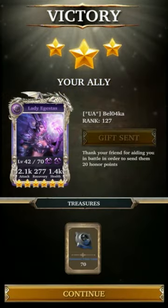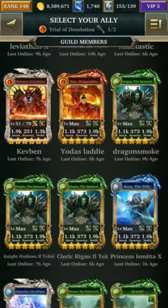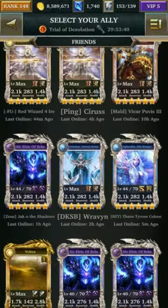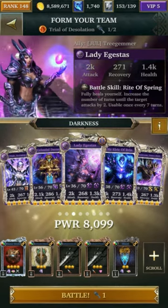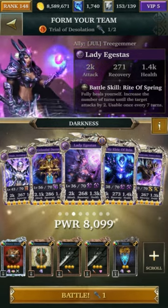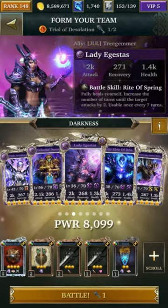I have not done a trial of desolation before. If we lose, we're going to have to wait until tomorrow to get enough tokens to upgrade, but I'm hoping we can succeed. Her battle skill is to fully heal itself and increase the number of turns until a target attacks by two. Given how fast the other units charge up, you can just keep building it up and keep going. This is a really powerful deck — if you have any of the same units, I recommend you try out this deck.